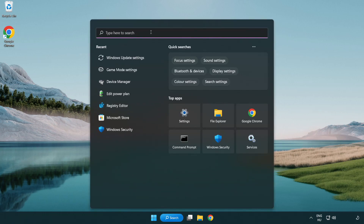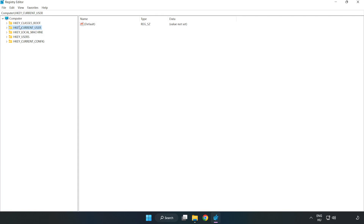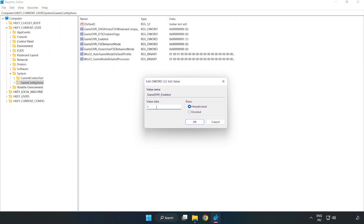Click the search bar and type 'regedit'. Click 'Registry Editor'. Navigate to HKEY_CURRENT_USER → System → GameConfigStore. Right-click 'GameDVR_Enabled' and click 'Modify'. Set the value data to 0 and click 'OK'.